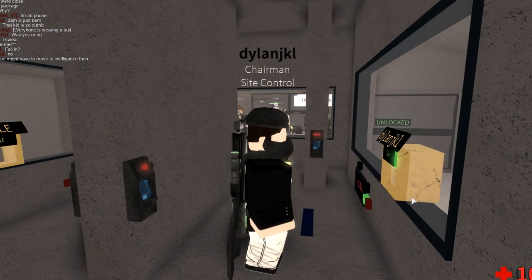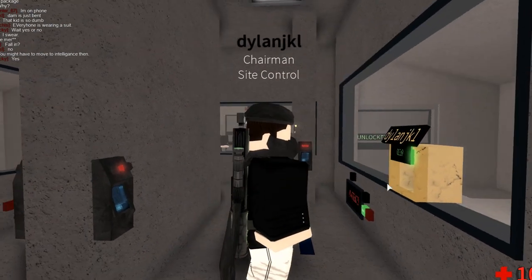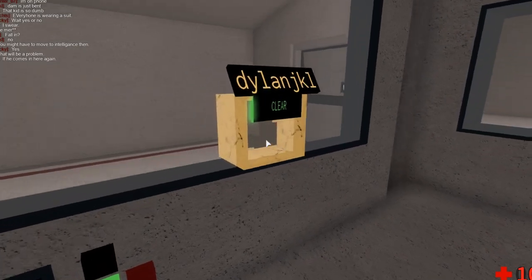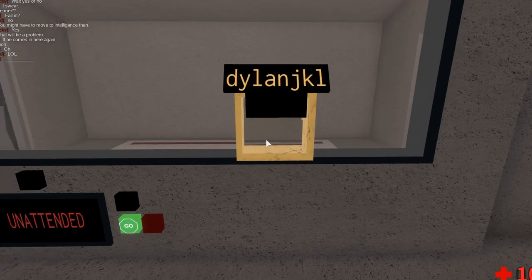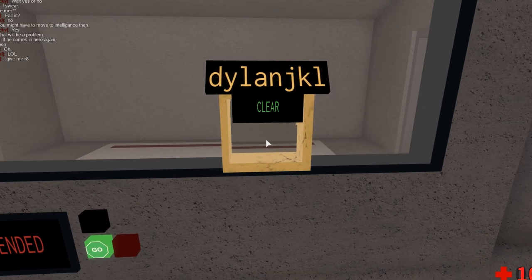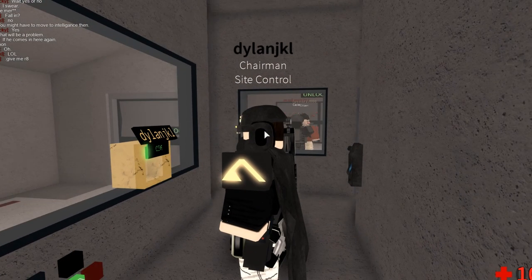The scanner is used for scanning the CZ131B infection. What you need to do is have the player walk up, touch the scanner, it'll process it, and then the result will go below the username.